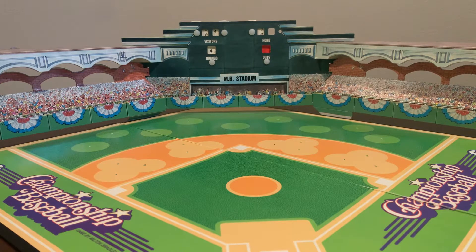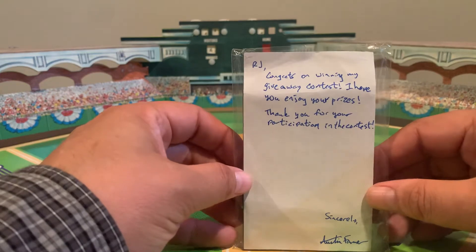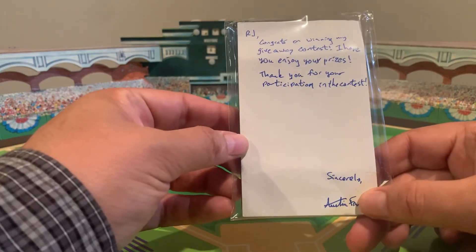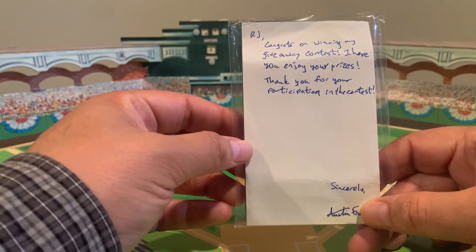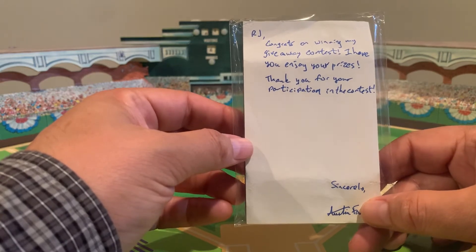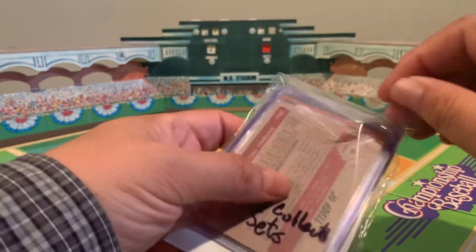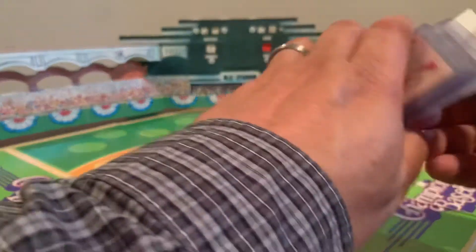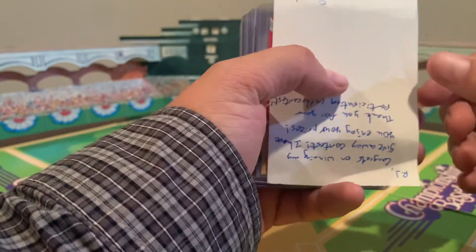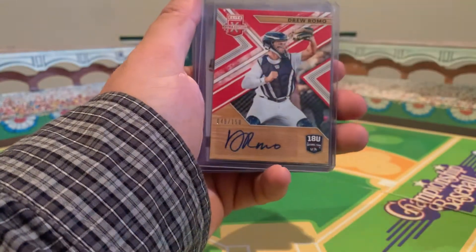Quick video today. I have a mail day I want to show you. This here was my prize winning from Austin F. It was off to Austin's Pack. The note reads: 'RJ, congrats on winning my giveaway contest. I hope you enjoy your prizes. Thanks for your participation in the contest. Sincerely, Austin F.' I'm going to show you some of the cool things that I got. Austin F highlights mostly autograph cards, so you can be sure that what you're about to see is heavy on the autographs, but there are other cool things in here too.